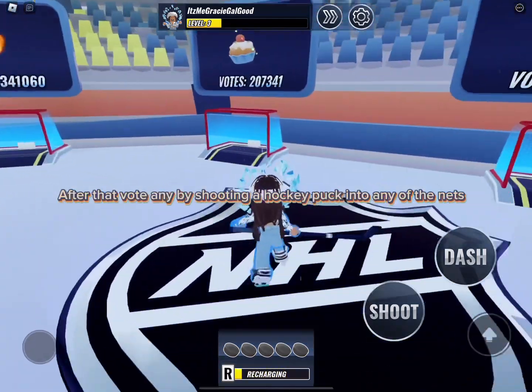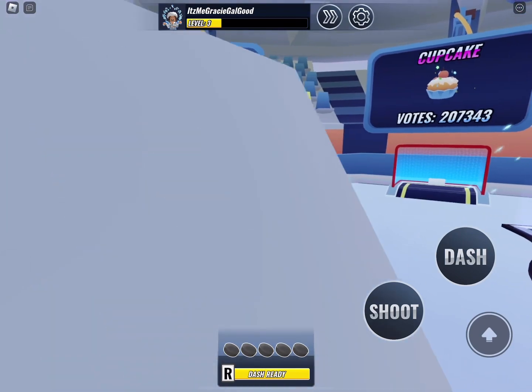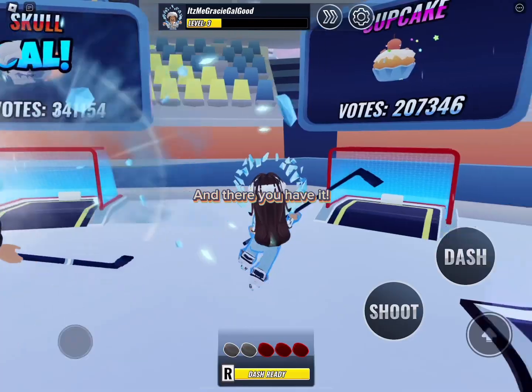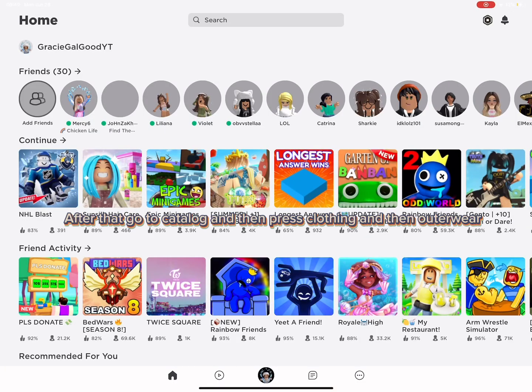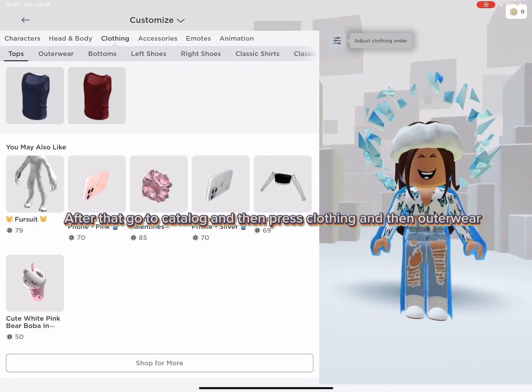After that, vote by shooting a hockey puck into any of the nets. And there you have it — go to catalog, then press clothing, and then outerwear.